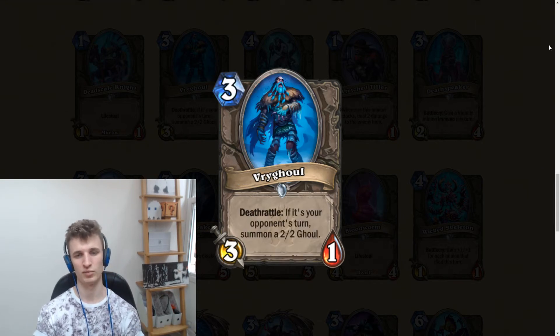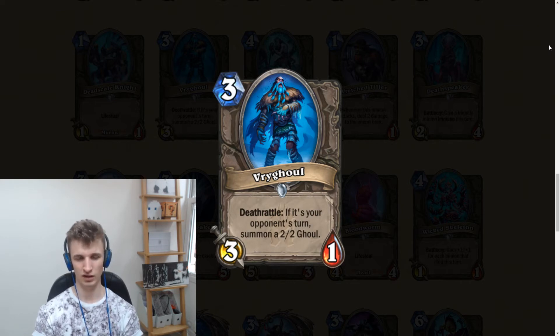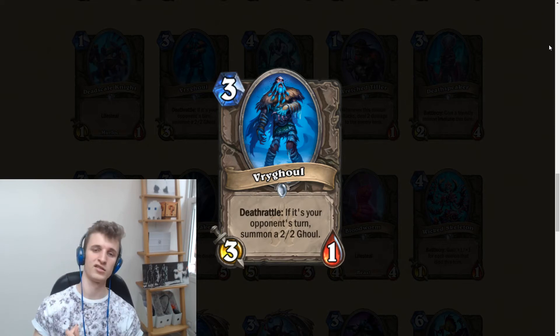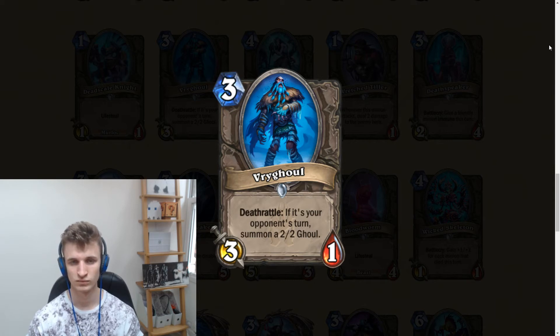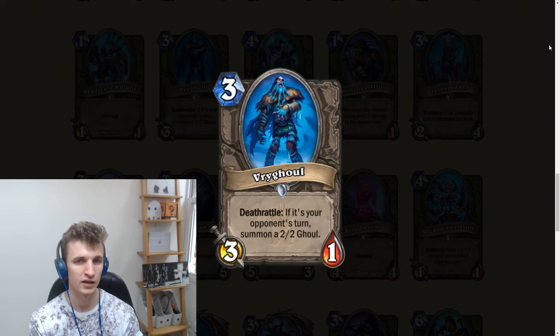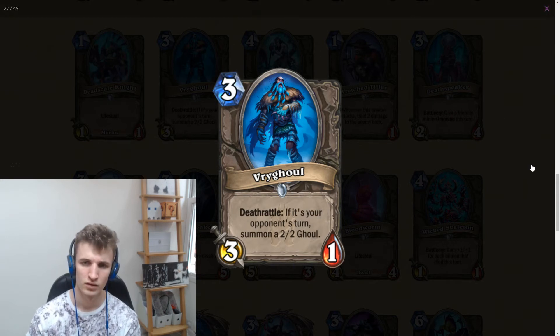This next card is a 3-mana 3/1, deathrattle: if it's your opponent's turn, summon a 2/2. I don't think it's very good — I'd rather just play Eggnapper. Eggnapper is a 3-mana 3/1 that always has the deathrattle and summons two 1/1s — which also have the benefit of being beasts. I don't know why you'd play this over Eggnapper. Of all the 'deathrattle on your opponent's turn' minions, I think this is the worst, though you can still use it to deal three delayed damage since your opponent won't want to kill it.